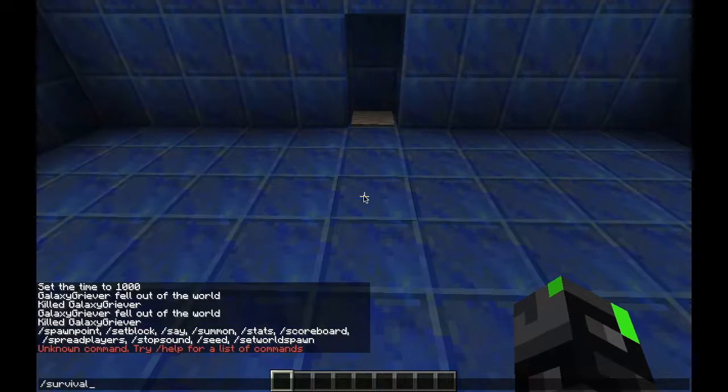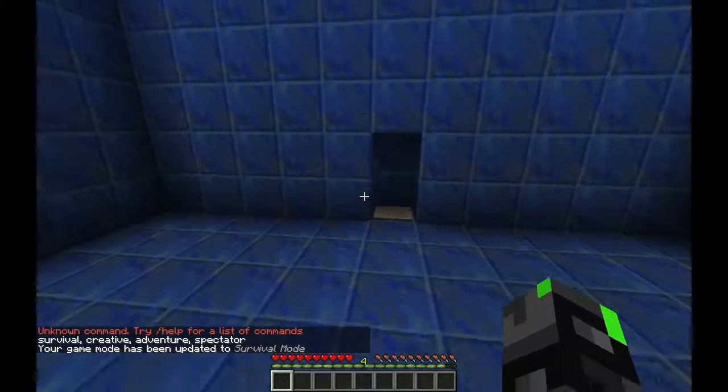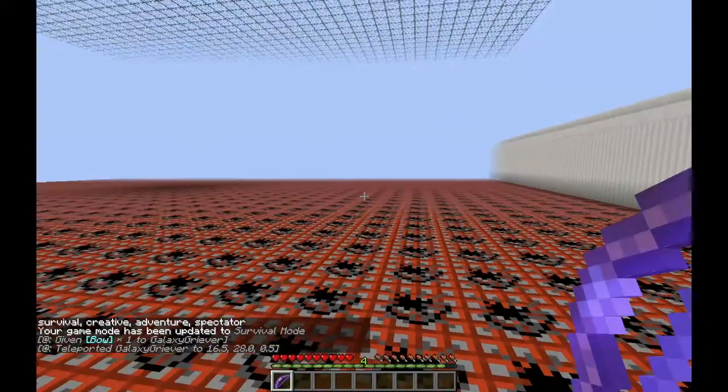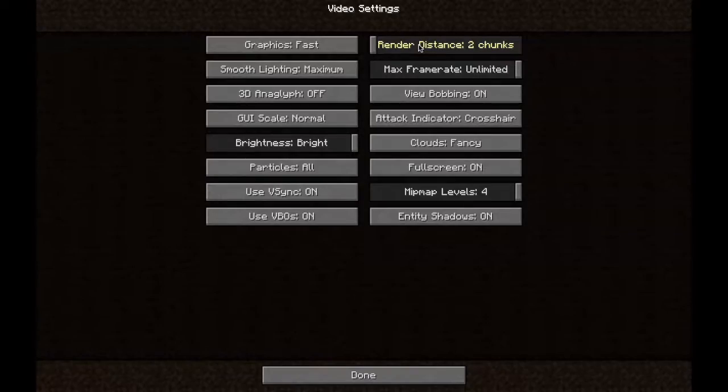So you go into game mode survival — there we go — and then you walk into here, and it teleports you to your spawn point. Each spawn point is different and you're on each corner of the board. If you're doing this, you get to turn up here in the distance.